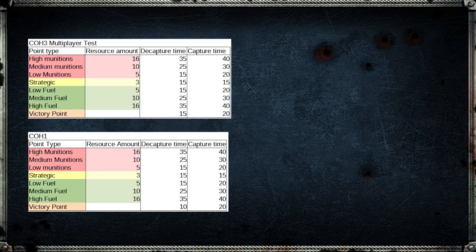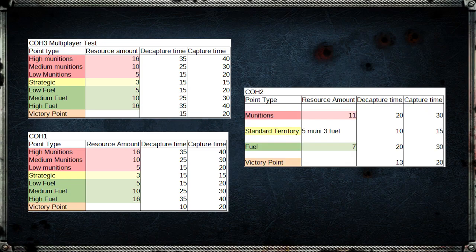Now looking at the different resource points on the map, you can see that all of these values have been directly copied from Company of Heroes 1. The only exception is the victory point in CoH3, which takes five seconds longer to decapture. Here are the numbers for Company of Heroes 2 as a comparison.